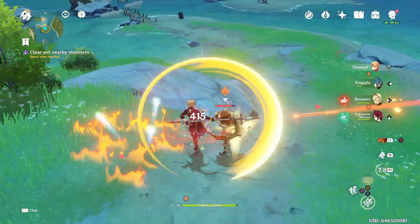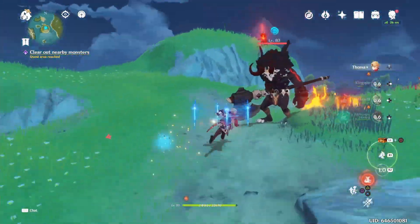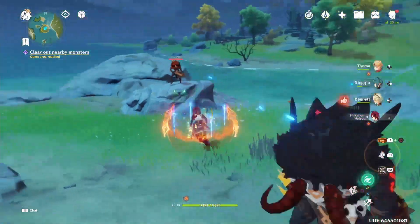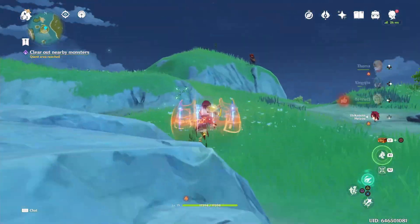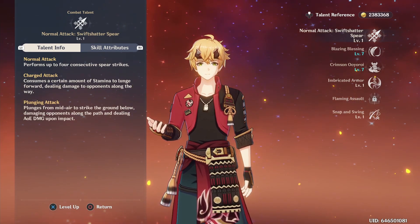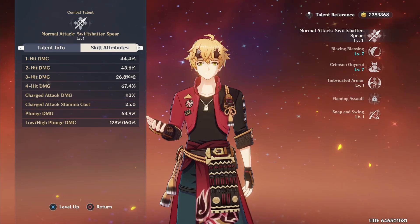His shield has some unique and interesting mechanics, and though of course not as strong as Zhongli's, it has the potential to be the second strongest shield in the game at maximum strength. A well-invested Diona's shield can be stronger, but depending on team comp, you might not always want to use her, making Thoma a great alternative. He also allows you to still have a shielder if you don't have Zhongli or want to use him in another team. His normal attacks are nothing special, but you can ignore them as ideally you'd want to focus on his shield anyway.